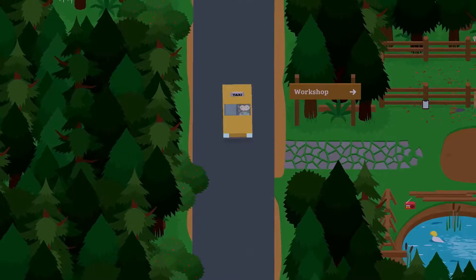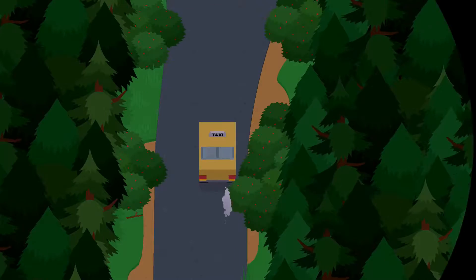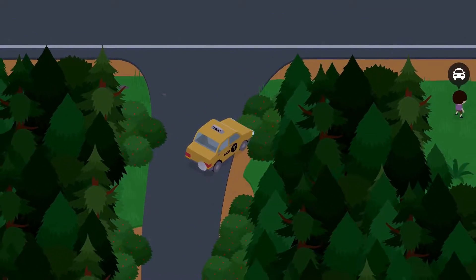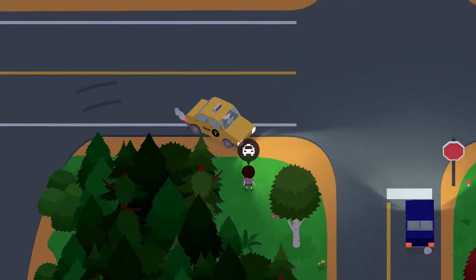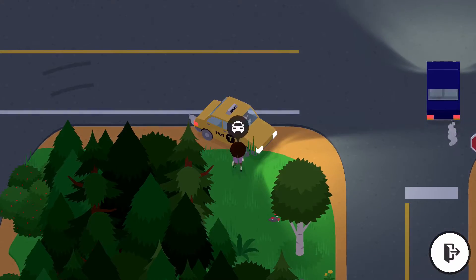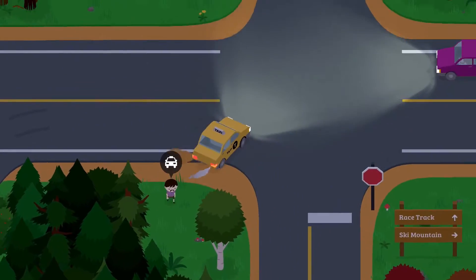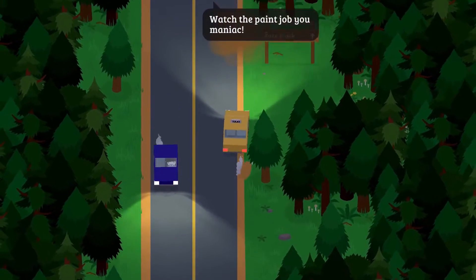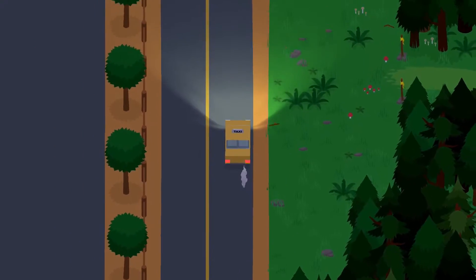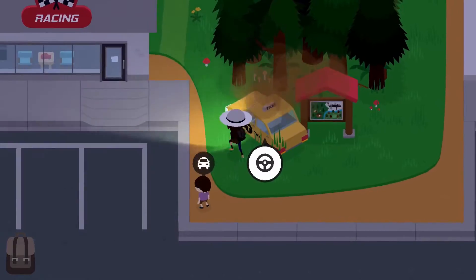Let's get in our taxi — I don't know why it's just sitting right here, but it is. Let's drive up to the racetrack. Oh, this person here needs a ride. You want to go to the racetrack, ma'am? No? Alright, not today. We just need to run up here to the racetrack and have a little look-see since it's later at night.